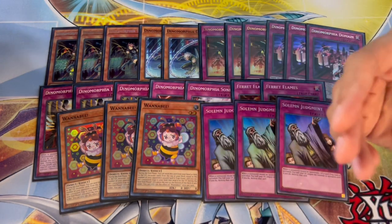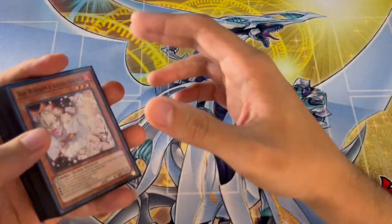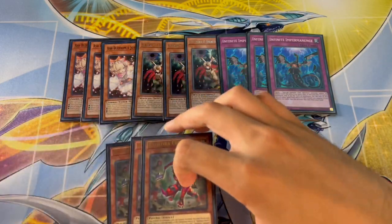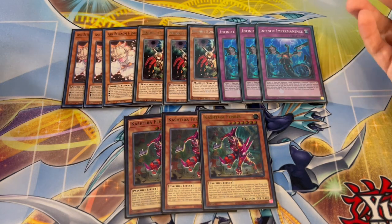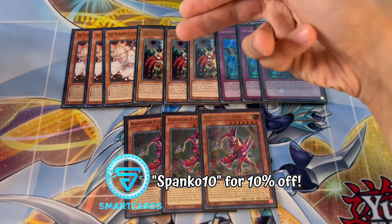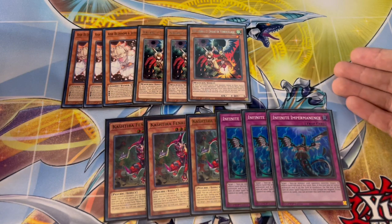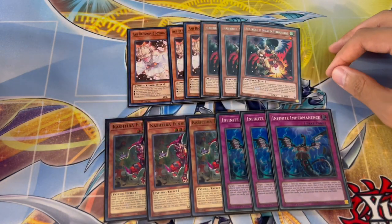Wannabe also gives you access to some really cool Extra Deck cards. Now moving on to hand traps and board breakers: we're playing three Ash, three Drool — which I think is one of the best hand traps in the format — and three Imperm, which works as both a hand trap and a board breaker and can also be set off Wannabe. And then three Fenrir. You don't want to lose to cards like Lightning Storm or Evenly Matched, and Drool being so good in today's format helps with that.